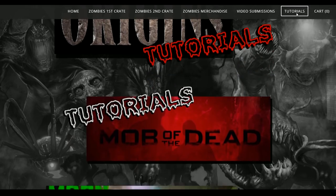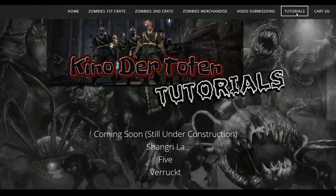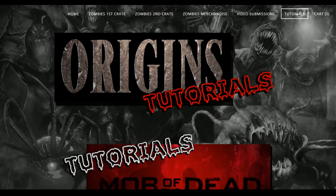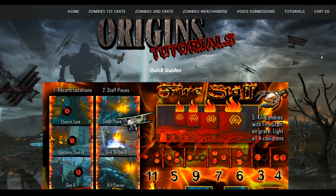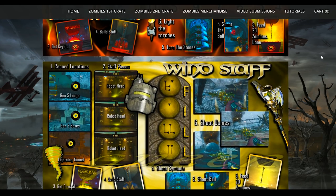Once you get to this page, you can see there are all these different maps. You just click on the picture and it will take you into that specific map and show you the tutorials. So if you click on Origins, you're going to see the staff tutorials. I'm also adding the Easter egg right now, so I'll update it as soon as I'm done. I'm trying to provide a central location for people to easily access the information for these steps for the different maps.